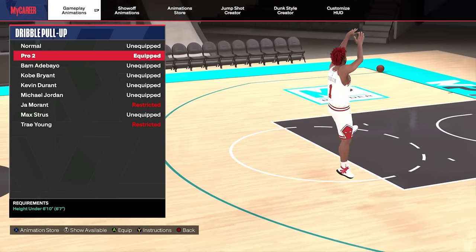And the last base for six-five to six-nine is Onyeka Okongwu base — all you need is a 77 three-pointer or mid-range, and this one is not too bad either. Those are by far the best jump shots for six-five to six-nine. It's definitely a longer list compared to the other height ranges, but that's because there are so many good bases for this height range.